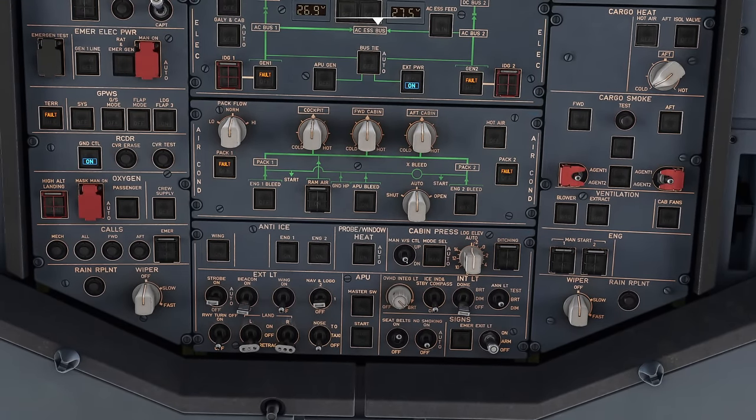Moving to the instrument panel centre: set the QNH on the standby altimeter. Make sure it's lit up brightly enough. Check the anti-skid and nose wheel steering switch is ON. Reset the clock ready for our flight. Then down to the pedestal — we'll do the MCDU separately. Check audio: VHF1 is selected and lit, we're listening to it and transmitting on it (green light). We can listen to multiple radios simultaneously.